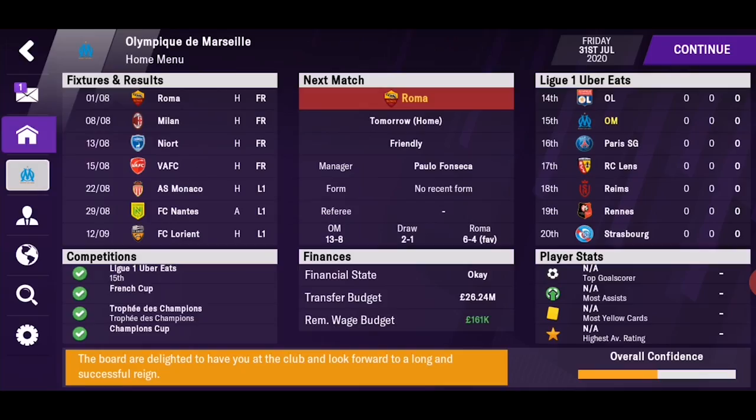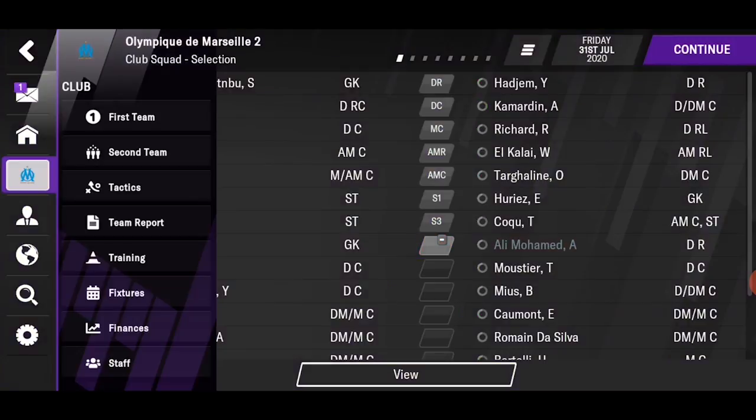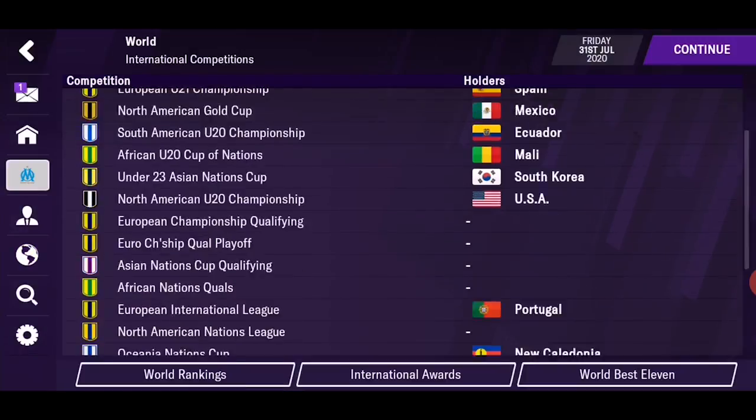Then you have your homepage, which is a quick view of your club — next fixtures, competitions you are in, next match, standings, financing, and so on. From here you can quick-jump to those sections by pressing the titles. This section is about the club itself: the first team, second team or reserves, tactics, finance, and training stuff. Then the section about you — the manager — your history, trophy cabinet, your profile. You can assign a few responsibilities to your staff: talk with the board of directors, asking for better facilities, more money for players or wages.